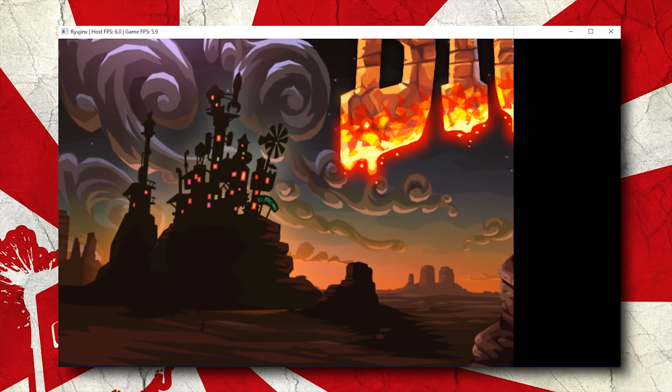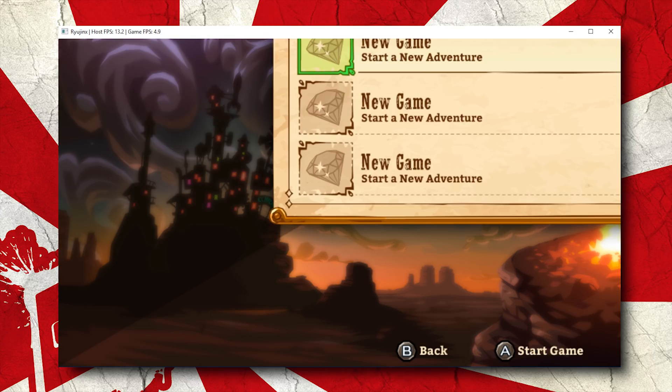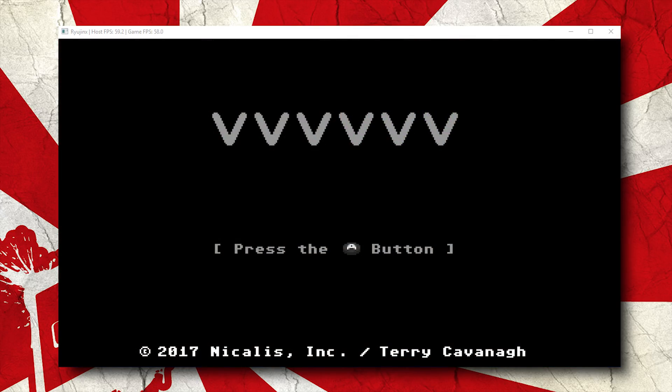Our next bootable game is SteamWorld Dig 2. In a similar fashion to Axiom Verge, this game currently boots and loads into game, but as with Axiom Verge, it still suffers with some fairly severe rendering and scaling issues.